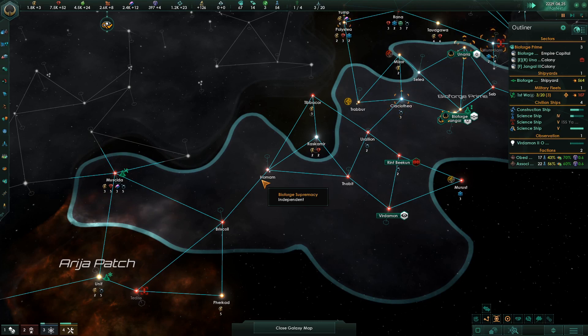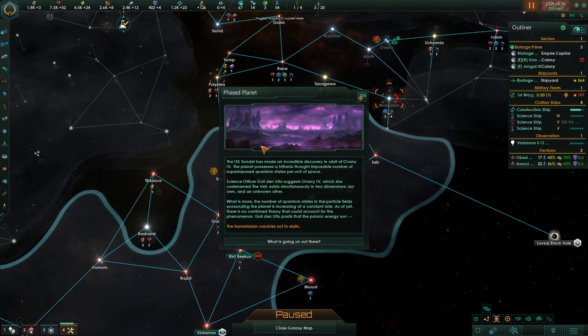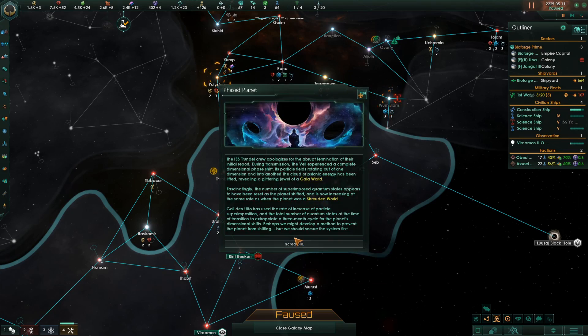I'm choosing this phased planet. The science ship has made an incredible discovery: the planet possesses a hitherto thought impossible number of superimposed quantum states per unit of space. Our science officer, codenamed the Veil, exists simultaneously in two dimensions — our own and an unknown other. The number of quantum states in the fields surrounding the planet is increasing at a constant rate; as of yet there is no confirmed theory to account for this phenomenon. Our science officer posits that psionic energy — transmission crackles out. Phased planet: we apologize for the abrupt termination of the initial report. During transmission, the Veil experienced a complete dimensional phase shift, its particle fields rotating out of one dimension and into another. A cloud of psionic energy has been lifted, revealing a glittering jewel of a Gaia world.